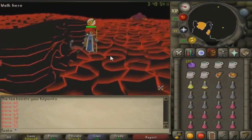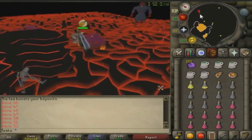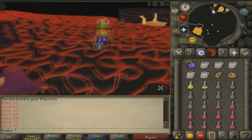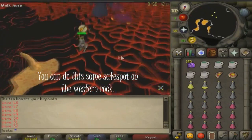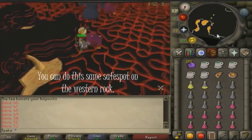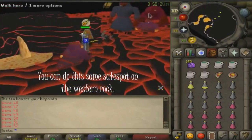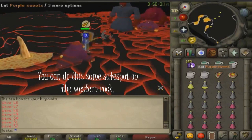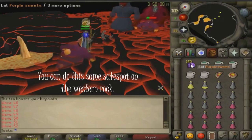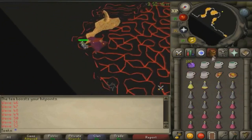The other way to get rangers and mages stuck is to trap them behind at least one more monster while you're in the northern safe spot. Just make sure either the 45 or the 180 — one of the melees — gets stuck in front of the rock before the rangers or mages get to you. If you stand all the way in the northern corner of the northern rock, the ranger or mage should not be able to hit you, so you can effectively safe spot them there.